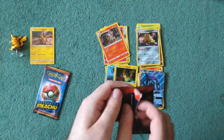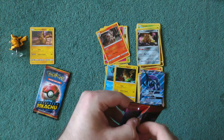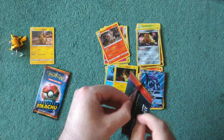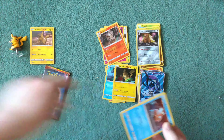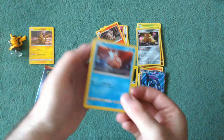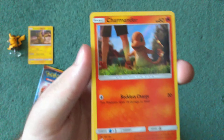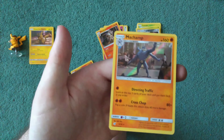Still got two packs and I need two cards — please. I'll take the Mewtwo over the Slacking if that would help. We have Magikarp, Charmander, Mawile, and Machamp.